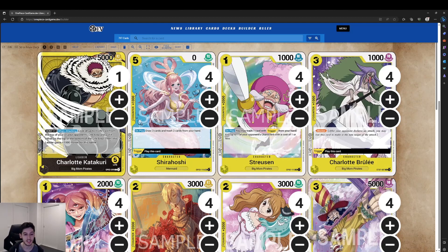Starting with the leader: standard 5 life, 5000 power. We've got a Don x1 when-attacking effect — you look at up to one life card from the top of your opponent's life area and put it at either the top or bottom, then this leader gains 1000 power for the battle. Being able to manipulate your opponent's triggers and put unwanted cards to the bottom is really powerful, and getting that plus 1000 for one Don — swinging 7k into a 5k — is just really good value.